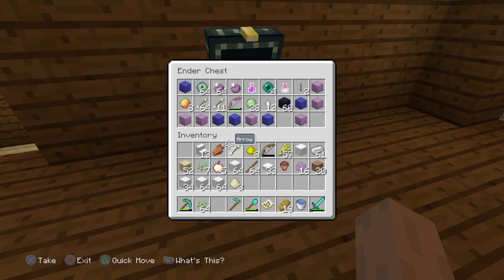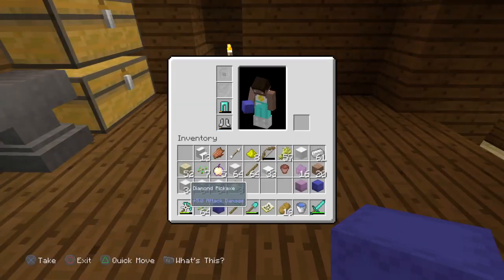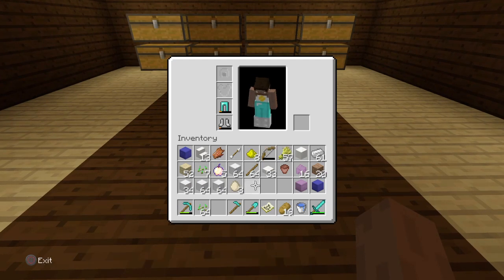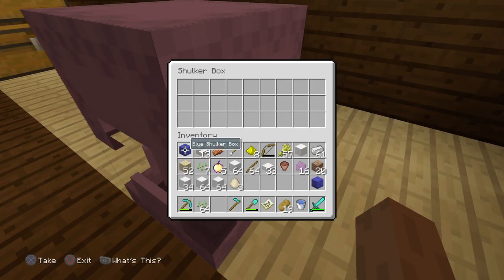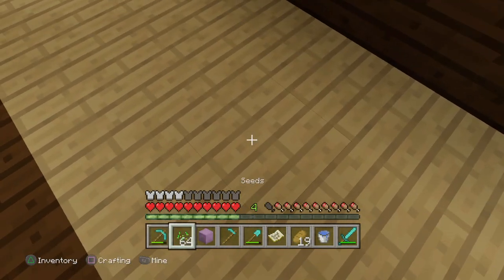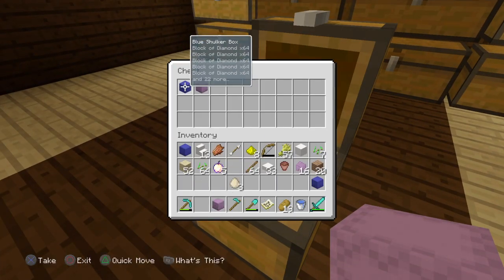I'm also going to tell you about another way to duplicate stuff. If you got shocker boxes, you can duplicate stuff that's inside them. So let's put down this, and then I can just toss in some iron, then break it, and then it holds that iron. And then you can duplicate this. As you can see, I got those that I'm going to use to demonstrate diamond and gold blocks.